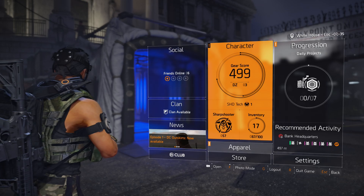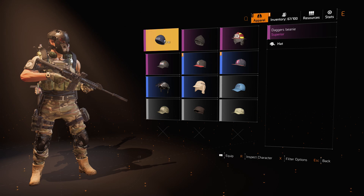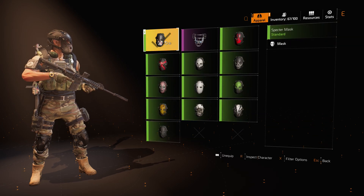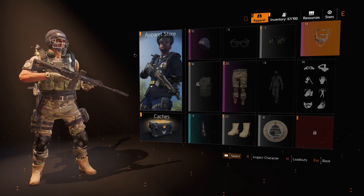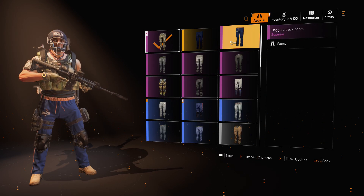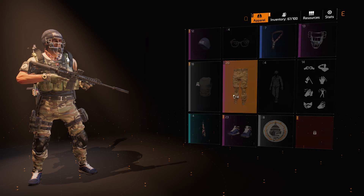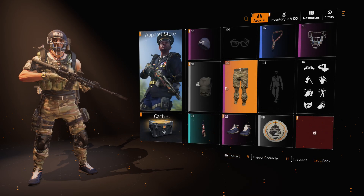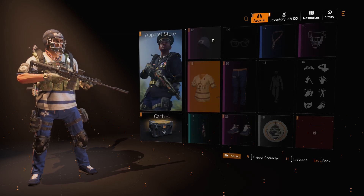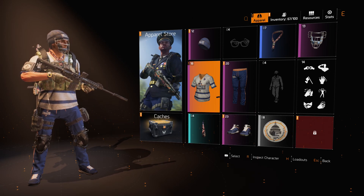Let's check out those new outfits. We got some new outfits that just came in, so we're going to go to our apparel — it should automatically already be in here. The first thing they gave us was the Daggers Beanie. We're going to put that on along with the mask. We've got the Daggers Track Pants, Dagger Sneakers, and the Daggers Jersey. There we go — that's one of the outfits.